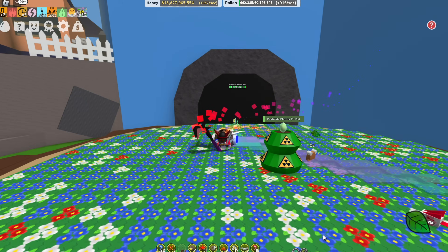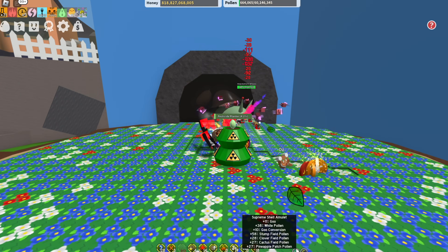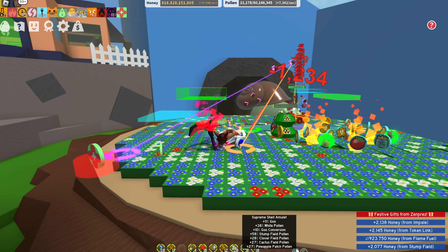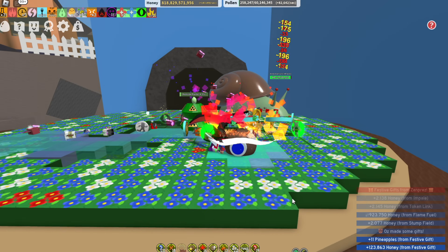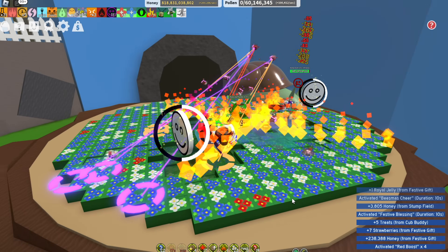Next up is the stump snail amulet. On this one you're going to want to make sure that you get goo conversion, goo, and pollen on it. If you have those three, then it doesn't really matter what else the other stats are — it's kind of whatever preference you have and whatever field you grind in. Definitely make sure goo conversion, goo, and pollen are on there — those are the important ones.